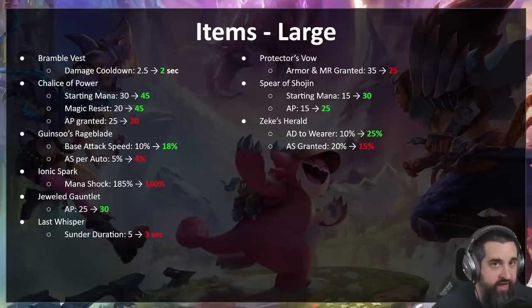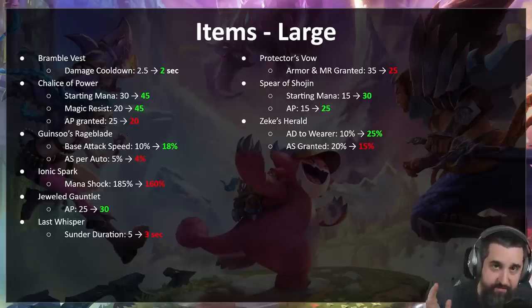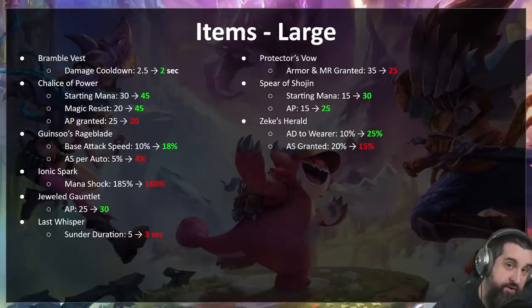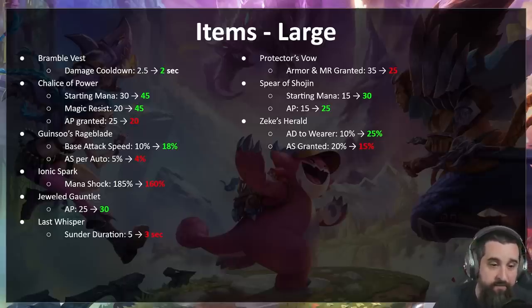Guinsoo's — with the attack speed change from the set, when you reach really high attack speeds it's a lot better than it used to be. We don't want to nerf Guinsoo's — it's a very fun item — we just want to lower the ceiling. So you start with 8 percent more attack speed, a little better early, but you're only getting 4 percent per auto. After about 10 autos it'll catch up and then start to fall behind where it used to be — a little lower ceiling.